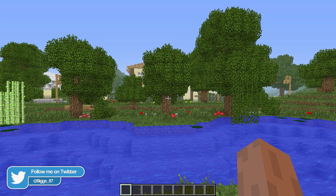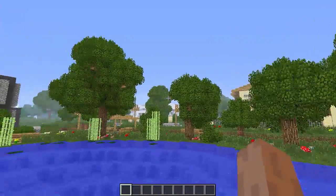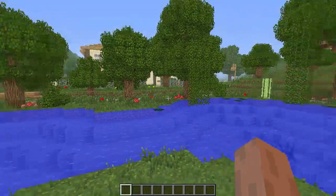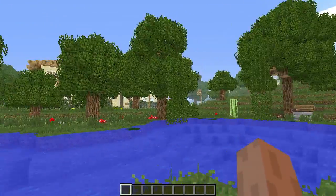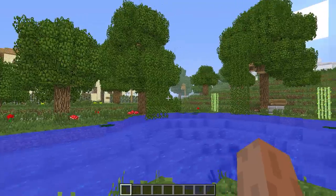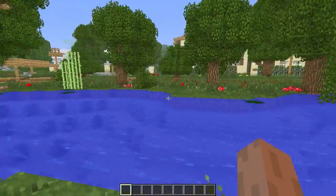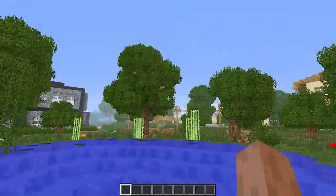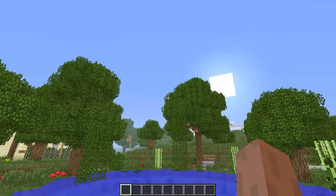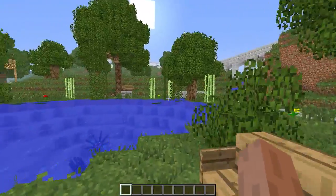Welcome back to another mod review. Today we're reviewing the Better Grass and Leaves mod. My Minecraft looks a bit different right now — essentially this mod does what the title says: it adds better grass and leaves to the game. It's not compatible with all texture packs and looks a bit weird on some, but on the default texture pack you can see it adds really nice textures to the leaves and the grass.